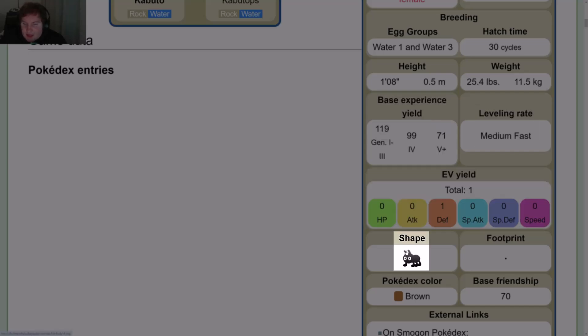EV yield is 1 in defense. Pokédex color is brown and base friendship is 70.